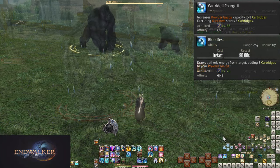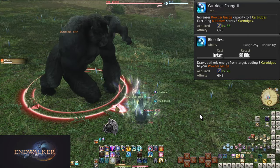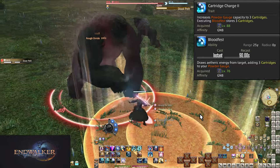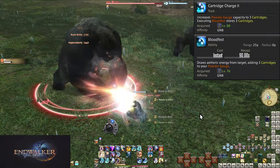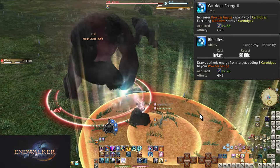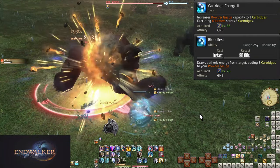Level 88, Cartridge Charge 2. Both our Powder Gauge and Bloodfest have been upgraded to 3 cartridges. We can hold up to 3 Powder Charges at a time, and Bloodfest will grant us the full 3. This allows us to store a couple of charges for bigger burst window sections — if a party buff or No Mercy is coming up, we can hold onto charges to make sure they're all used under the buffs. Just remain careful about overcapping and make sure to empty all charges before hitting Bloodfest.